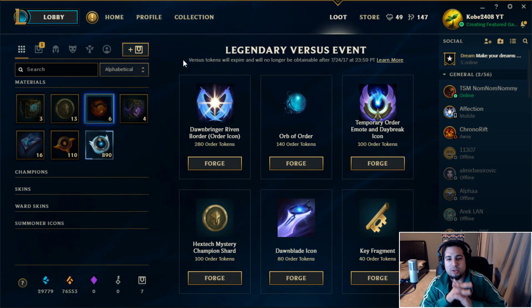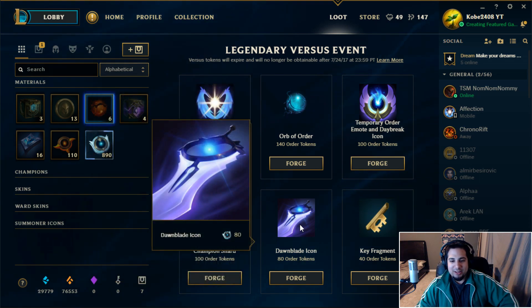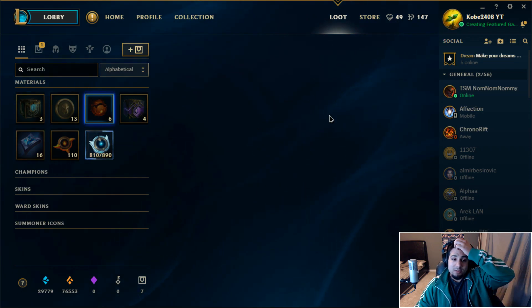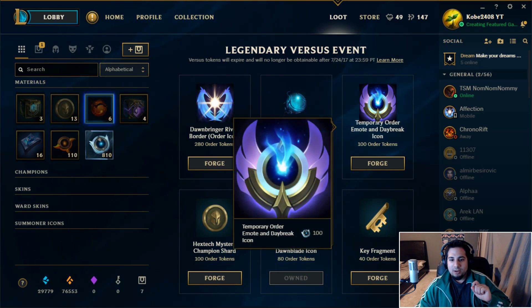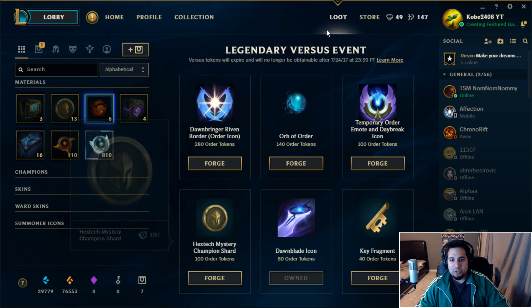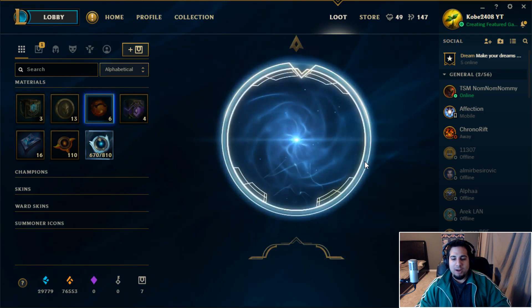The Orb of Order can give you hextech Annie, a Dawnbringer Riven border icon, a temporary emote, a key fragment, or a mystery champion shard. The big draw is two gemstones and bonus order tokens - and guaranteed a legacy skin shard. I'm going to upgrade my icon to the red sword one because I like that better, then forge all these orbs.